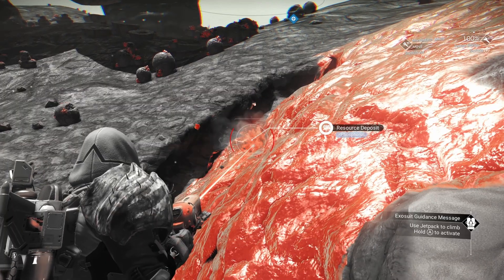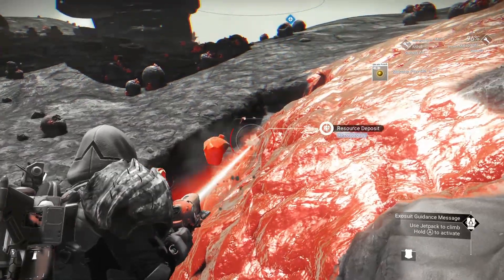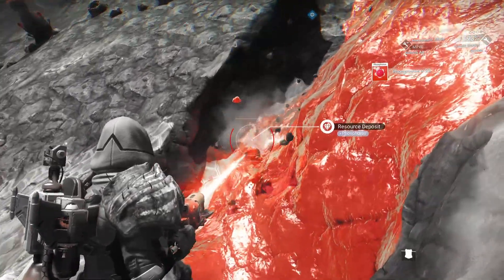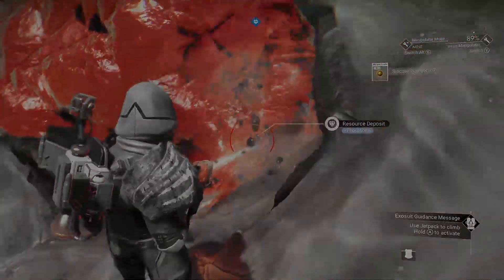The further out you go the worse things get; the further in you go, the better everything gets. There are something like three to four billion regions in each galaxy, so there's plenty of room near the center. So there you go — I hope that explained all things galaxies in No Man's Sky. If you found value in the video please give it a like, subscribe for more No Man's Sky content, and hopefully I'll see you in the next one — take care and bye bye.